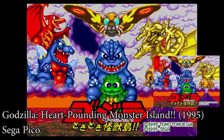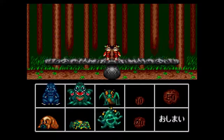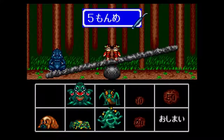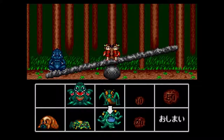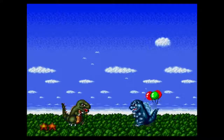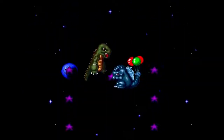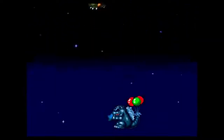Next we have Godzilla Heart Pounding Monster Island, released in 1995 for the Sega Pico. Citing from Wikizilla's page on this game, it states the game consists of multiple pages which act as hub levels. Each page contains multiple kaiju which can be clicked on and interacted with. This causes some kaiju to perform different animations, while with some kaiju it can activate minigames. The player is in control of Godzilla.